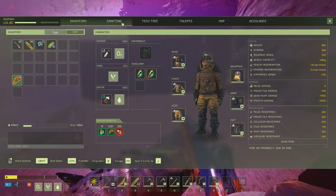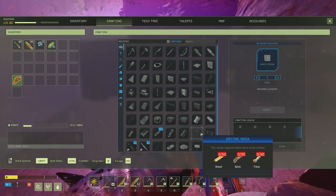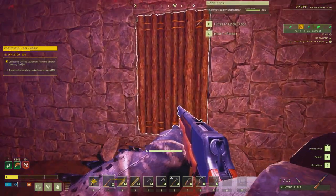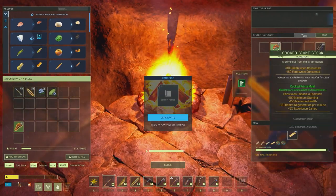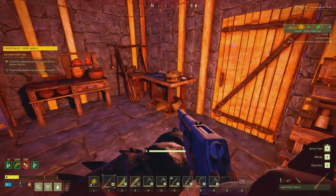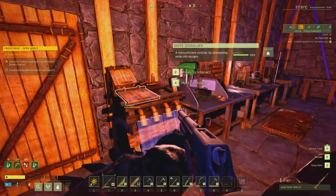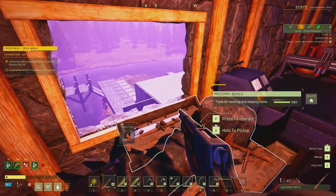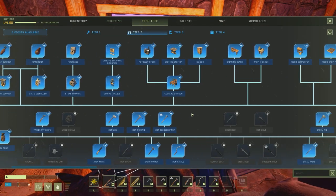Our legs are broken. Do we have... we don't have a thingy to craft to fix them. Well, that sucks. Is our meat cooked yet? It is. Add some salt to that. I can't believe we fell down the stairs and it broke our thing. Either we are missing something in the tech tree. Let's look at this. Where's the stone?